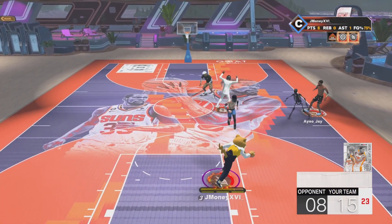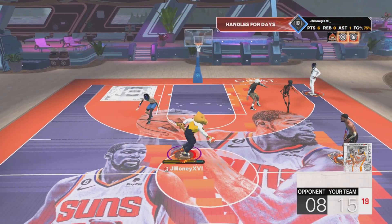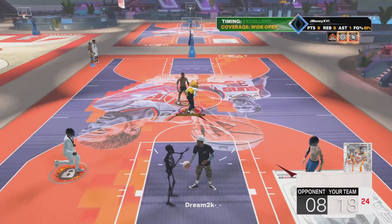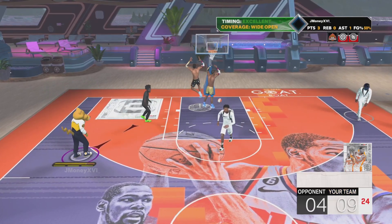Look, this jump shot right here is crazy. We're up 18 to 15 — there's nothing else they could do. I'm fading, uncle RAM it, and this build just naturally gets a slasher takeover. I swear I didn't glitch anything, I just went crazy with it.